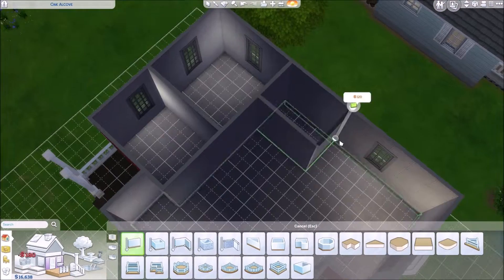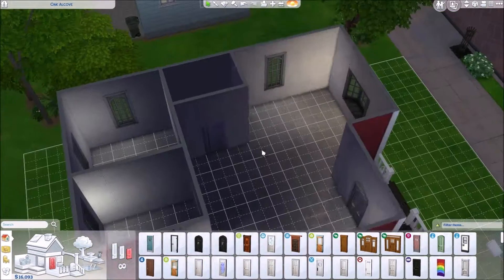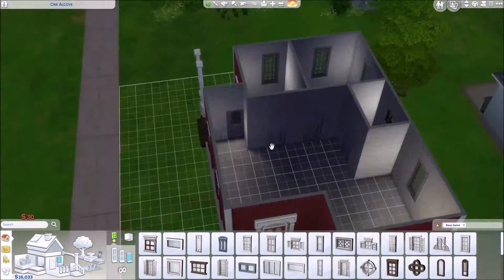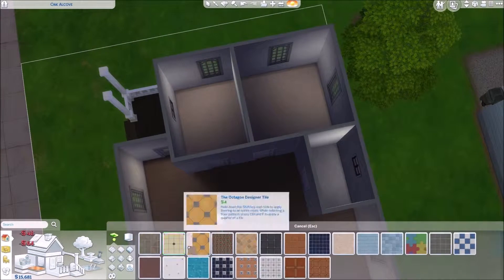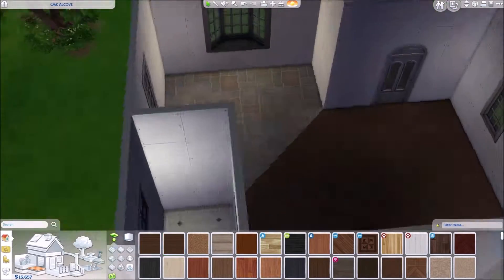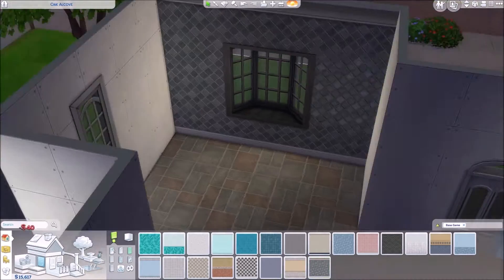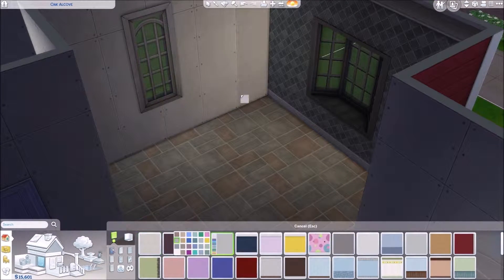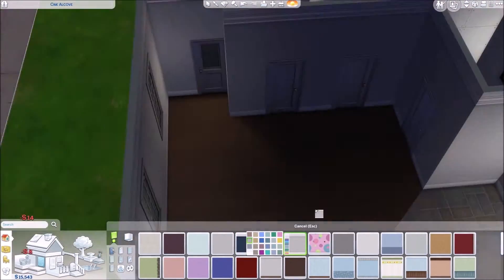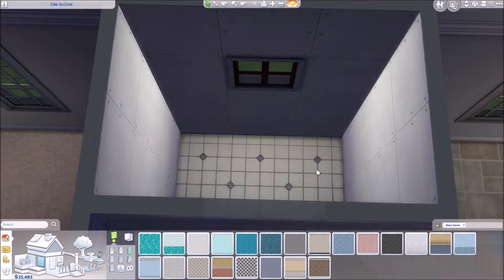Moving to the inside: squaring off rooms, setting up the bathroom, and putting a door on the back porch — getting all the essentials so you can actually use the house. Then doing some flooring: nice wood floors and carpet in the bathroom. I end up really liking the way this kitchen turns out — some angular things, it looks good. I end up going with a darker color for the kitchen cabinets.